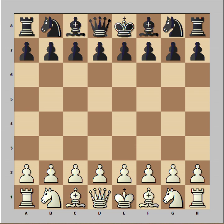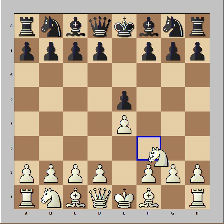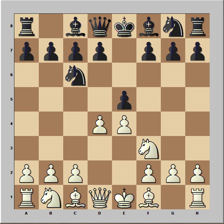Let's have a look at the game. White started with e4, e5, Nf3 attacking the pawn, Nc6 defending, d4 — looks like a Scotch game. Pawn takes pawn, c3.